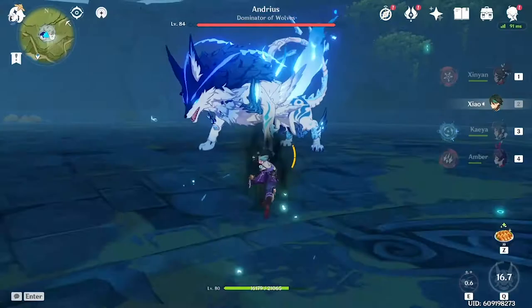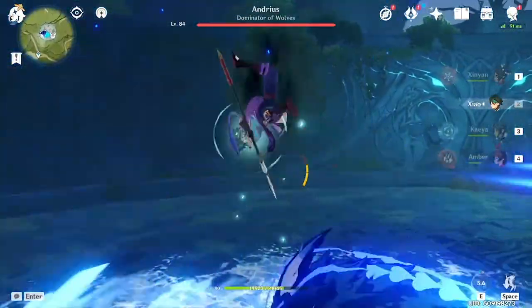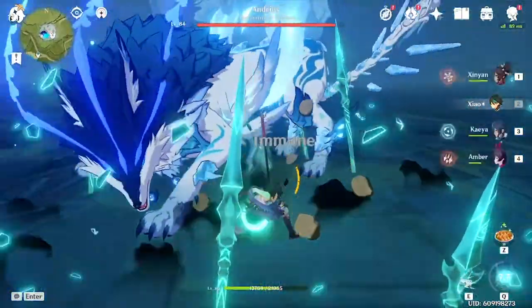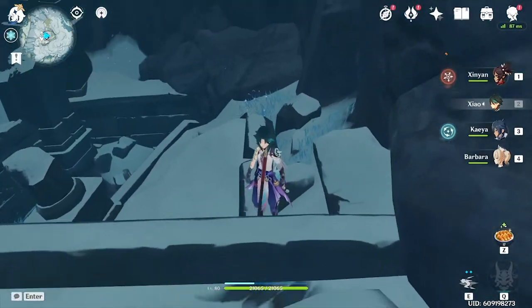The weekly wolf boss is Anemo and Cryo, so don't bring your Xiao in there unless you're going physical. And don't forget — if you have Xiao, he doesn't take any plunge damage.